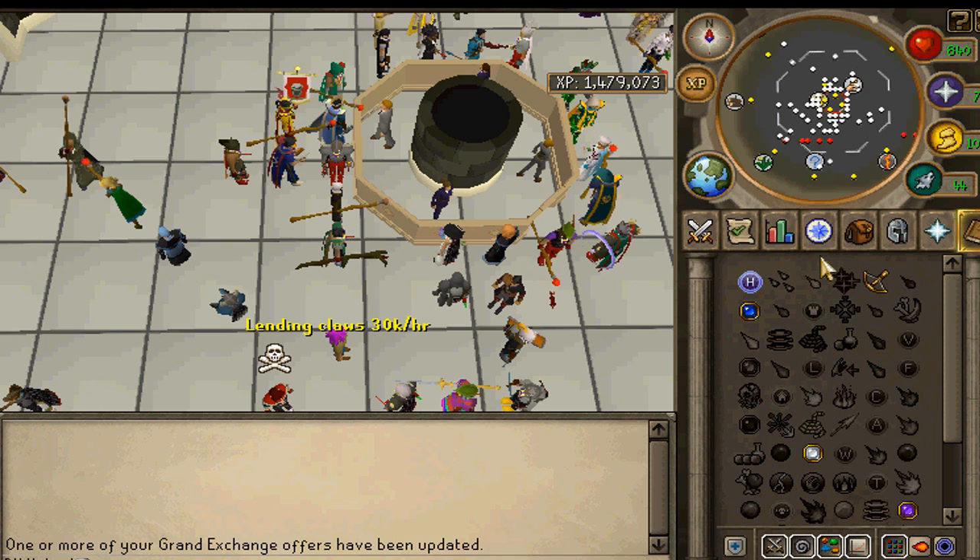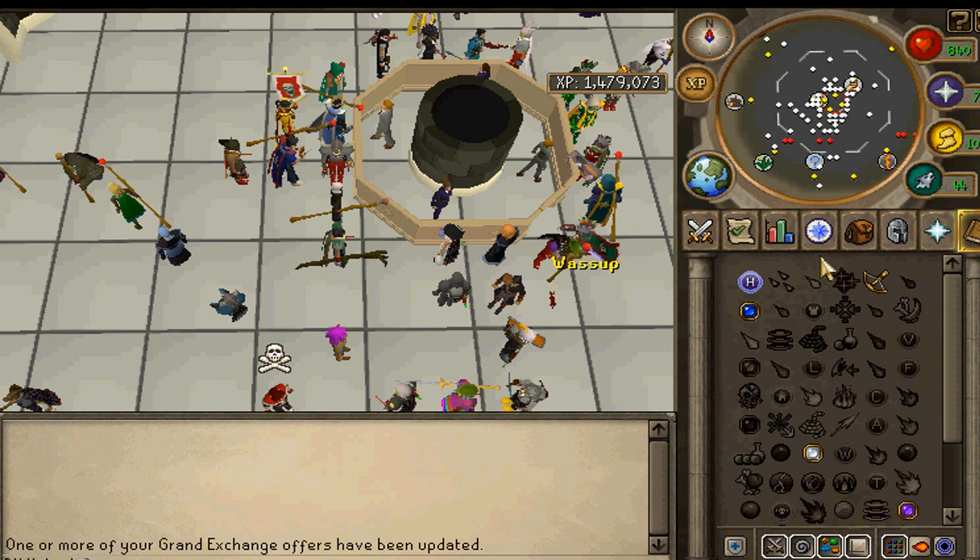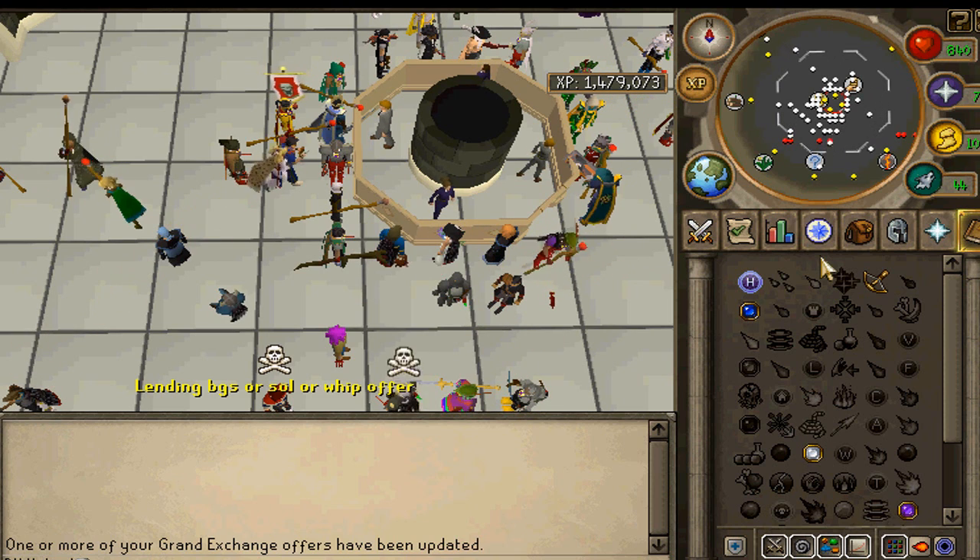What you're going to want to do is you're going to need 68 magic, lots of earth runes or an earth staff, lots of water runes or a water staff — pick one of your staffs — and you're also going to need some cosmic runes.